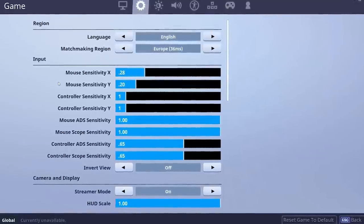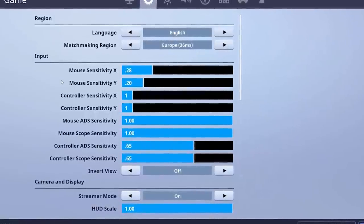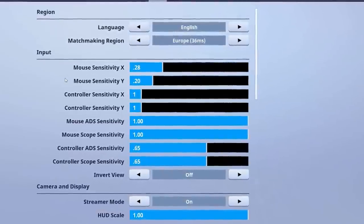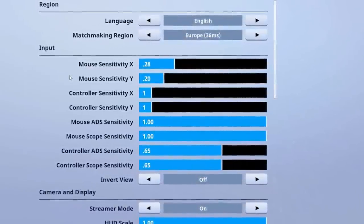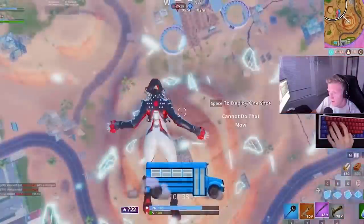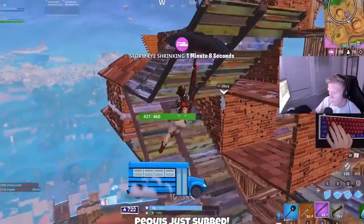Now onto the in-game settings. Your in-game sensitivity works in conjunction with your DPI. For instance, if you double your DPI in your mouse settings but don't touch any in-game settings, your crosshair movement will still become twice as sensitive. That's why it's important to always keep both figures in mind when talking about sensitivity. It allows players to make finer adjustments to their mouse movements, allowing their aim to be more precise.